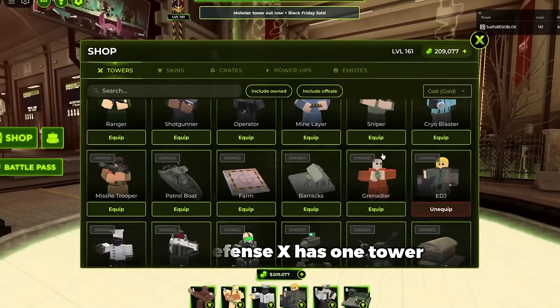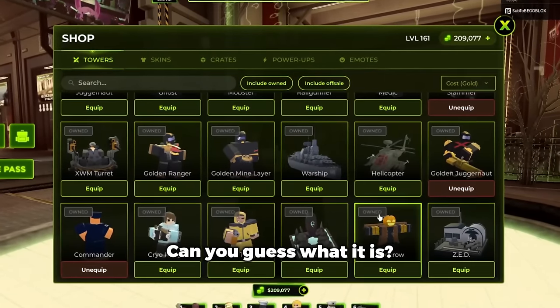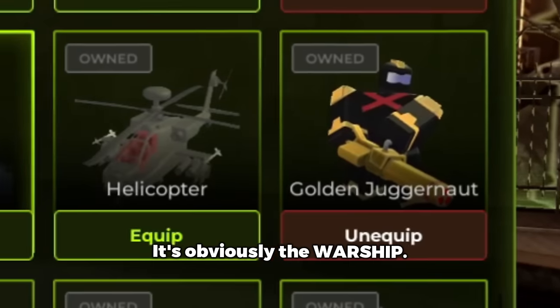Tower Defense X has one tower that majorly stands out from the rest. Can you guess what it is? If you said the Golden Juggernaut, what is wrong with you? It's obviously the Warship.